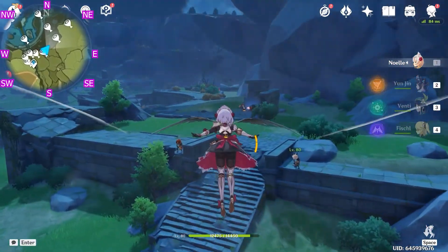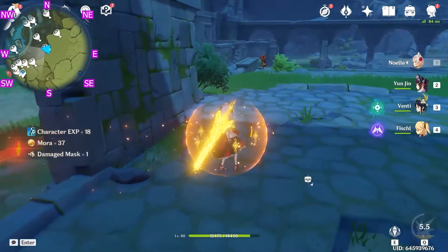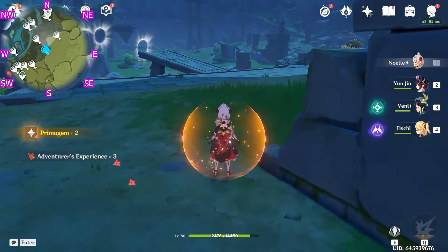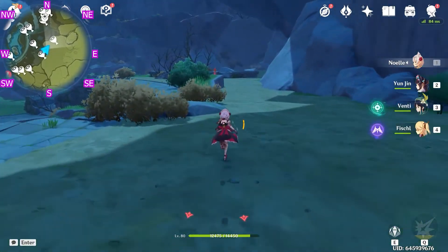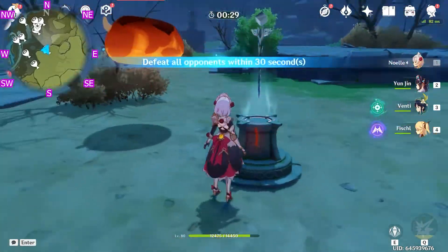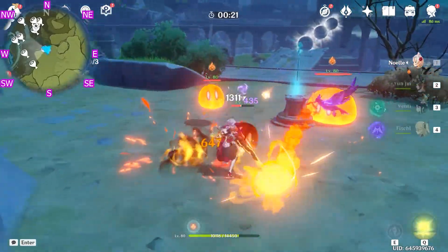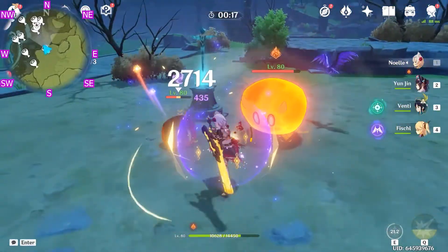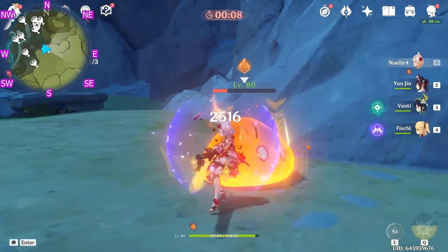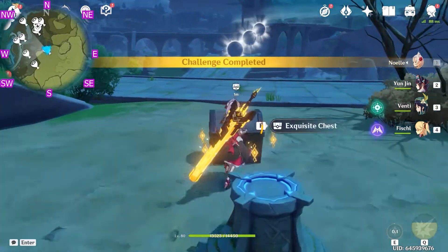Let's continue north-east. This chest in front of us is guarded by Helichus, so as always, let's make a cut. Let's grab the items. Now let's keep on going north-east. Start challenge. After we finish the challenge, let's grab the chest.